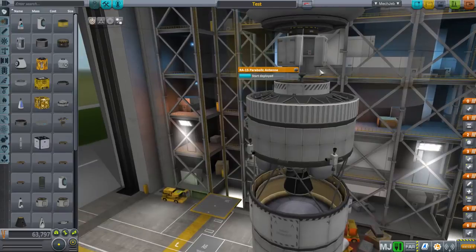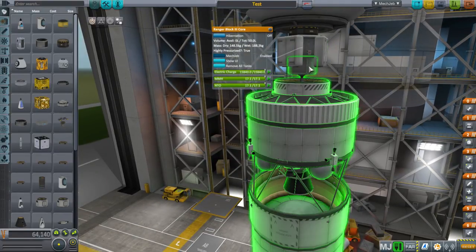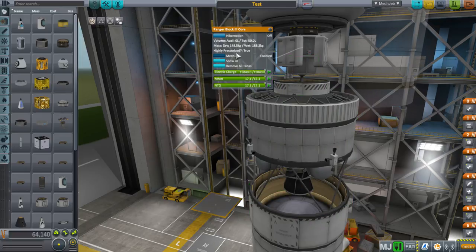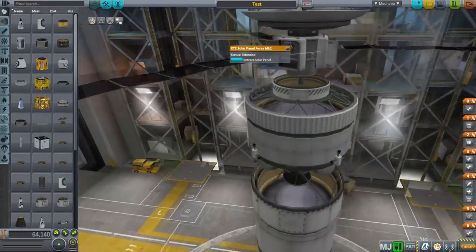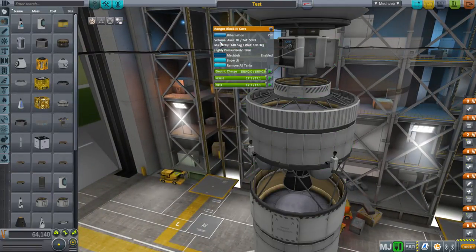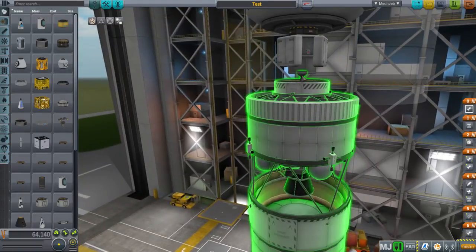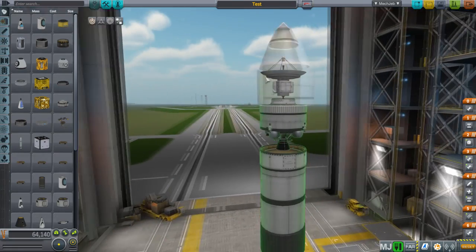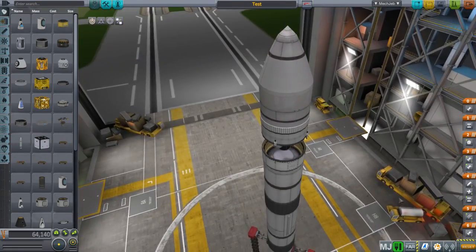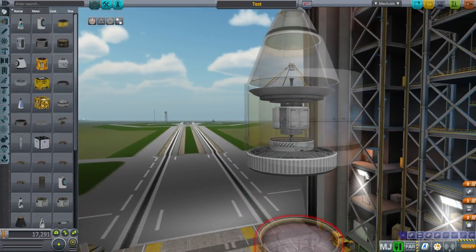Functionality is still the same - we still have the same fuel and electric charge, same highly pressurized tank. The solar panels now look different. The couplers are different looking, and we have those fairings. The fairings actually look quite nice. Let's start from the top down and replace these parts with new parts to show the difference. These are the stock fairings.